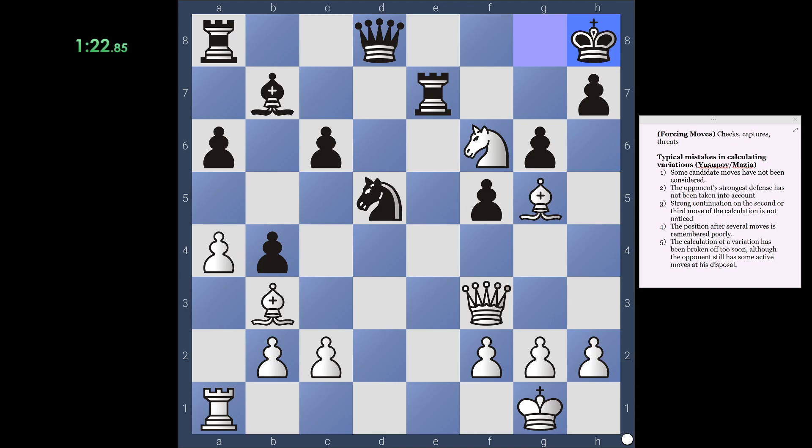Candidate moves: we don't have any checks so let's look for captures and threats. So there's knight takes d5, bishop takes d5, queen takes d5, queen takes f5. And for threats: any knight move would be a discovery on the rook on e7, and c4 is a threat on the knight. And maybe queen h3 would eventually threaten something, but probably not.